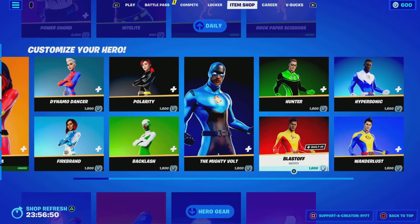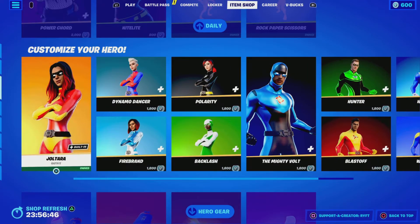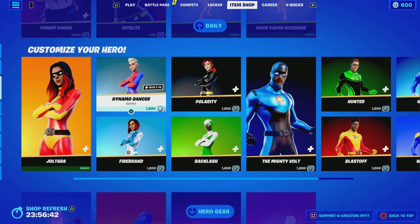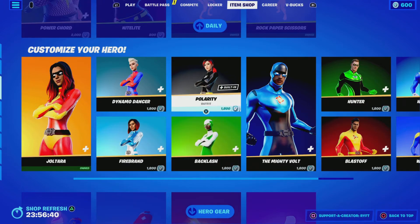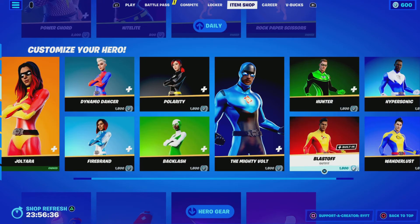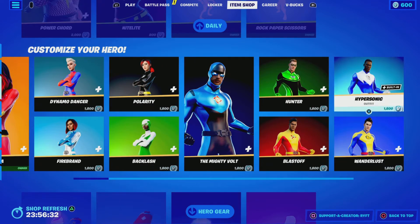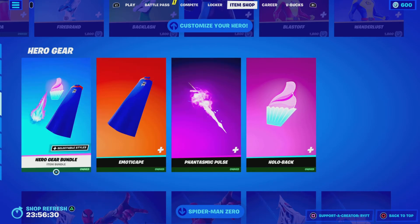So we're starting with Super Hero skins. We've got Joel Torero, Diamond, Dancer, Firebrand, Polarity, Backlash, The Mighty Vault, Hunter, Blastoff, Wonderlust, and Hypersonic. We've got the Hero Gear Bundle.